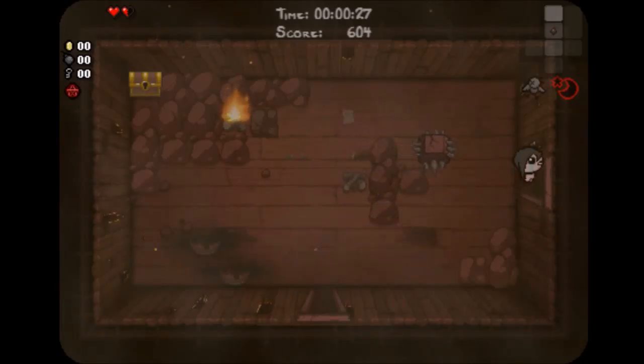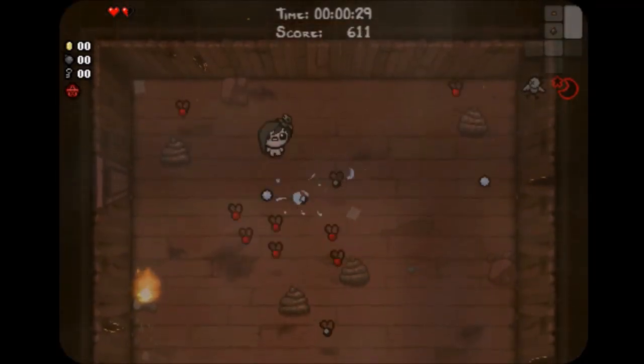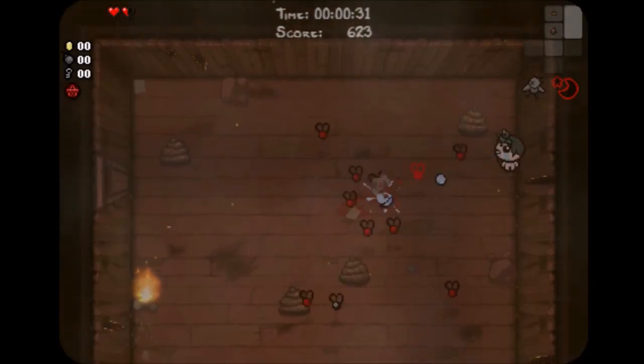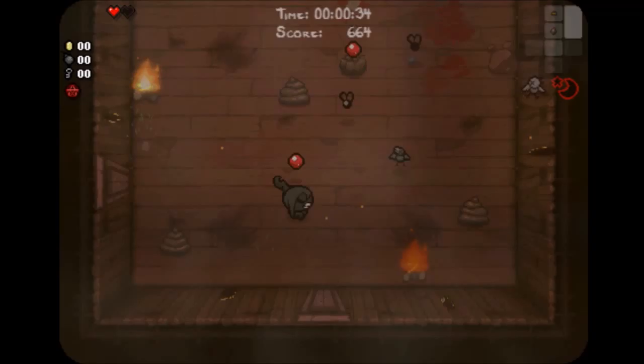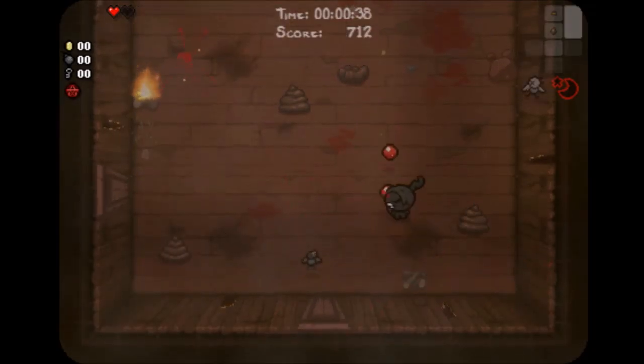Now, with Eve, she starts off with the Razor Blade, Dead Bird, and the Whore of Babylon. Whore of Babylon activates when you get to a whole heart — or half a heart normally — and you will get buffed damage as well as a half heart penalty.